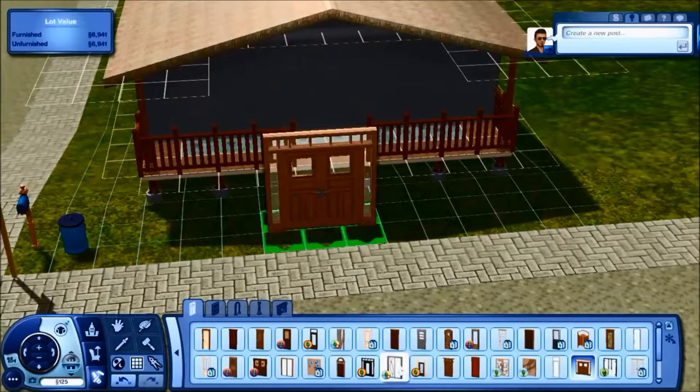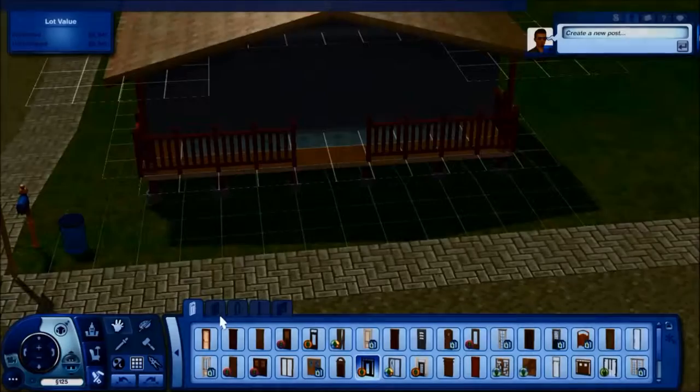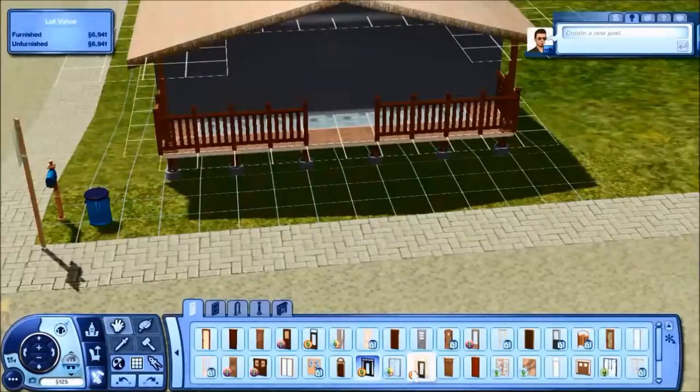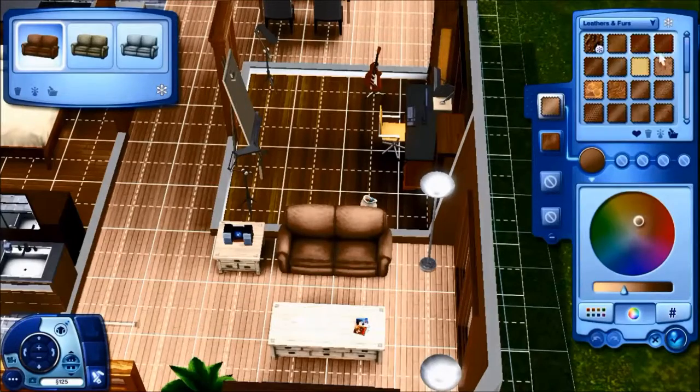I picked the outdoor furniture from the university pack because they look kind of nice. And me leaving my cheats on again. This is the jump cut where I re-texture the furniture.